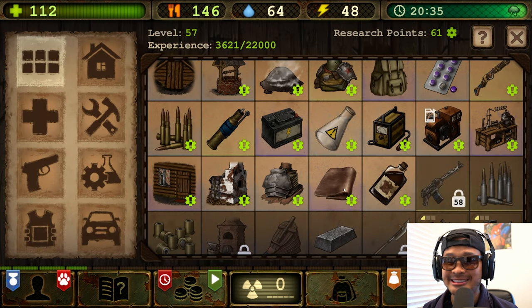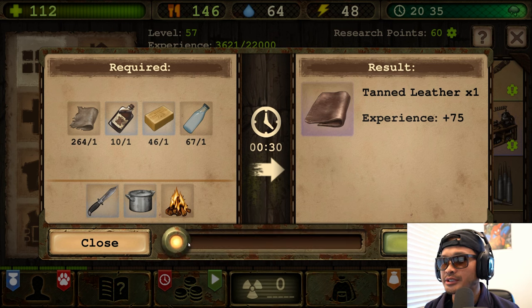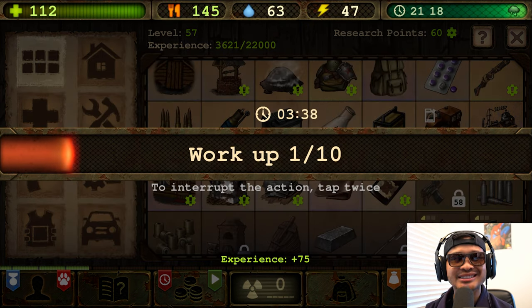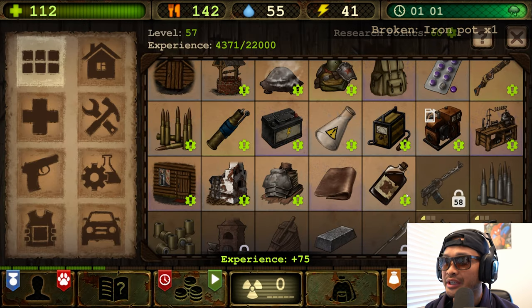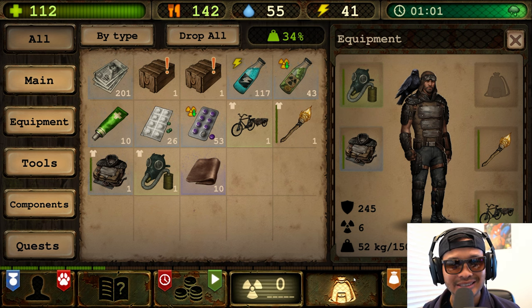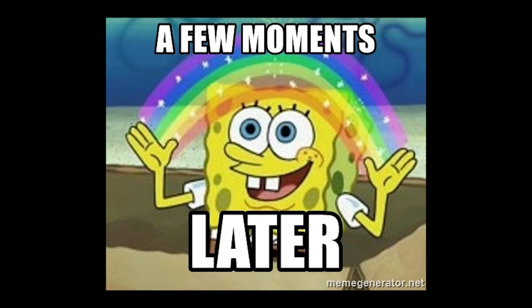Since I leveled up, let's also make 10 tan leather — there we go. Now I think I'm good and ready to go to Moscow, investigate the city, and continue on our quest. I'll see you guys in a bit.